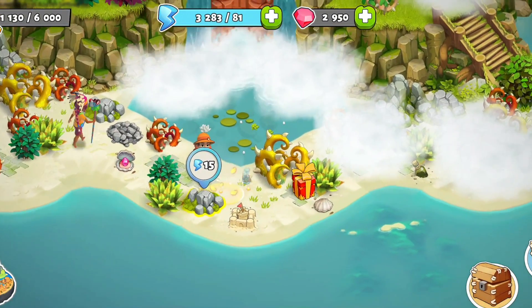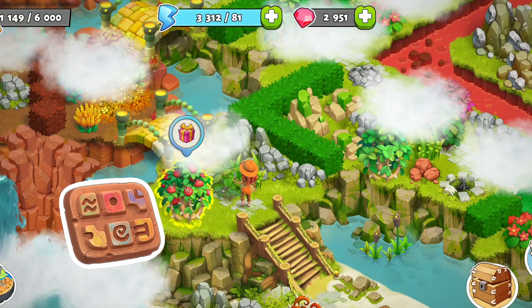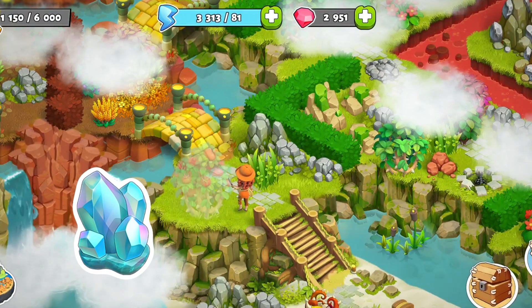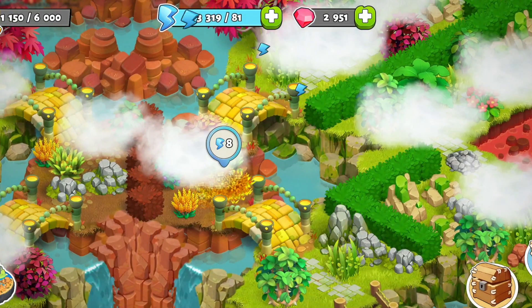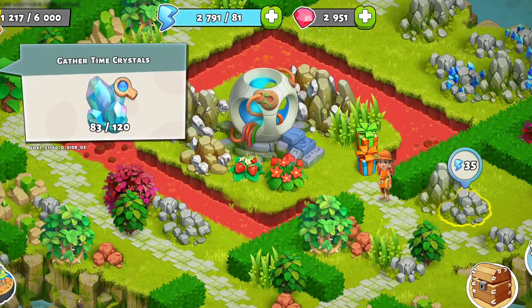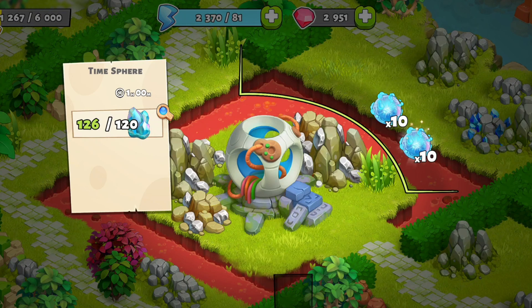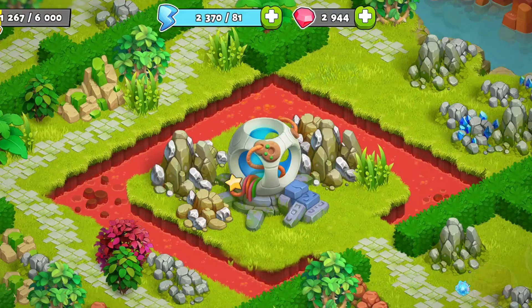Soon after arriving, you'll notice a new resource: clay tablets. You can find clay tablets in almost any resource on the island. You can also find time sphere crystals from almost any resource on the island as well. Both of these resources are really important, but you'll use the time sphere crystals in the time sphere workshop first. You can create one time sphere from 120 time sphere crystals, and that process takes one hour.